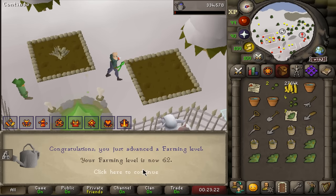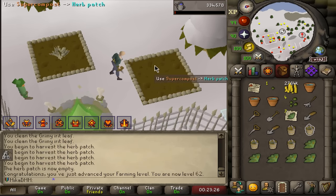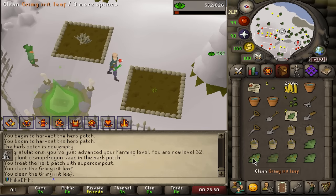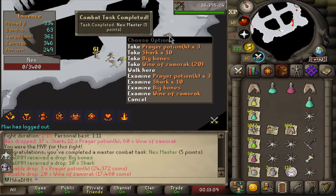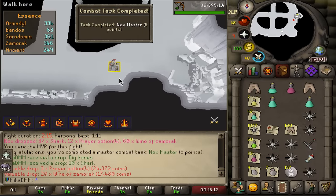On the last herb as well - that's 62 farming. Before I go PVM, I'm gonna do a farm run. And now I planted the Snapseed. Let's hope that this doesn't die because that's a nice little task. And now we go to Nex. It was an MVP and we get the Nex Master, which I guess is just a kill count task.